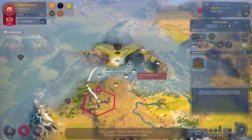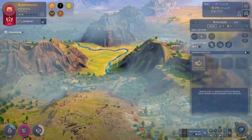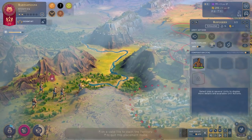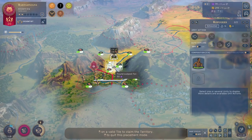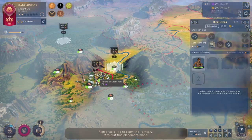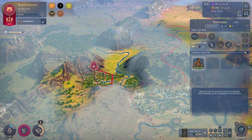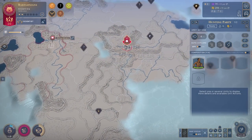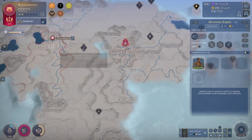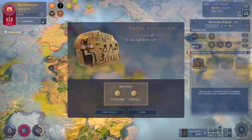Now we will start an outpost right here. This is an okay spot — slightly more yields on that one, and this is still a good choke point. Plus 14 food, plus 12 production — that's good, let's get that one. Now this guy — I don't know what resource this is, but it's a strategic resource, so it's going to be useful no matter what.